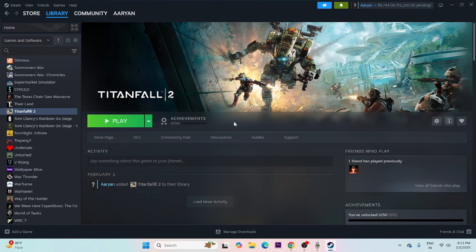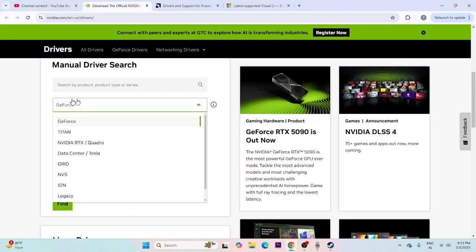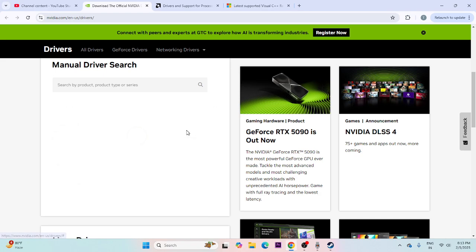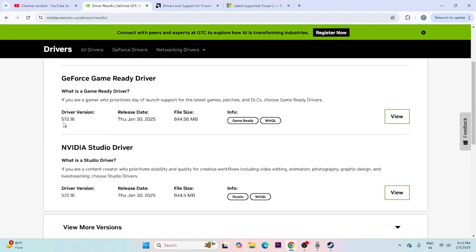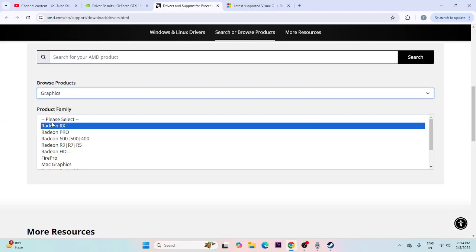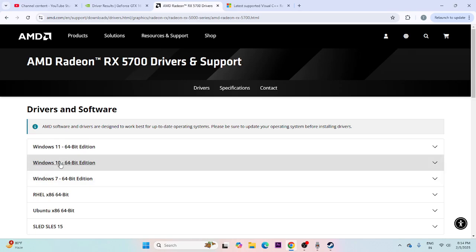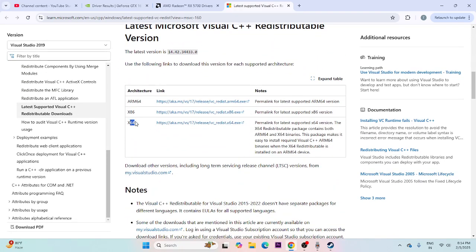If you're still having trouble, update your graphics card driver, and make sure Windows is up to date. For NVIDIA, use the link in the description — select your GPU series (e.g., GeForce, GeForce 16-series, GeForce GTX 1650) and click Find to download the latest driver. For AMD, select your GPU configuration and submit to find the driver. Also try installing Microsoft Visual C++ Redistributables — download the x64 version if your system is 64-bit, or x86 if applicable.